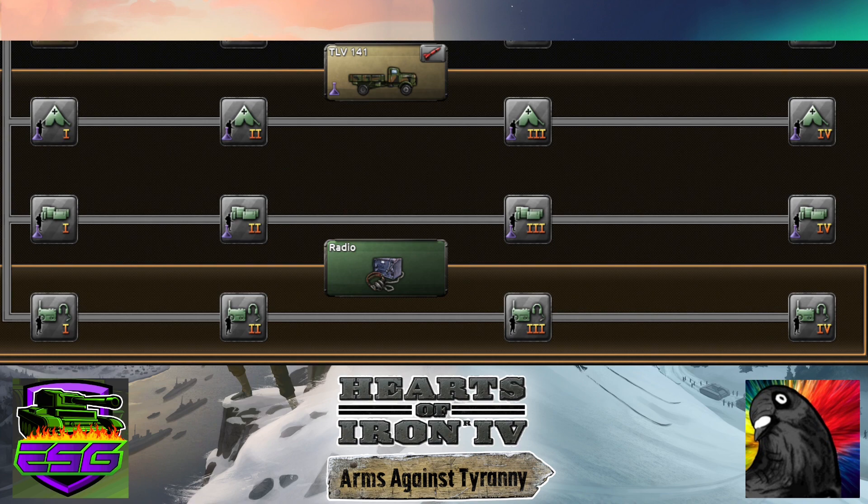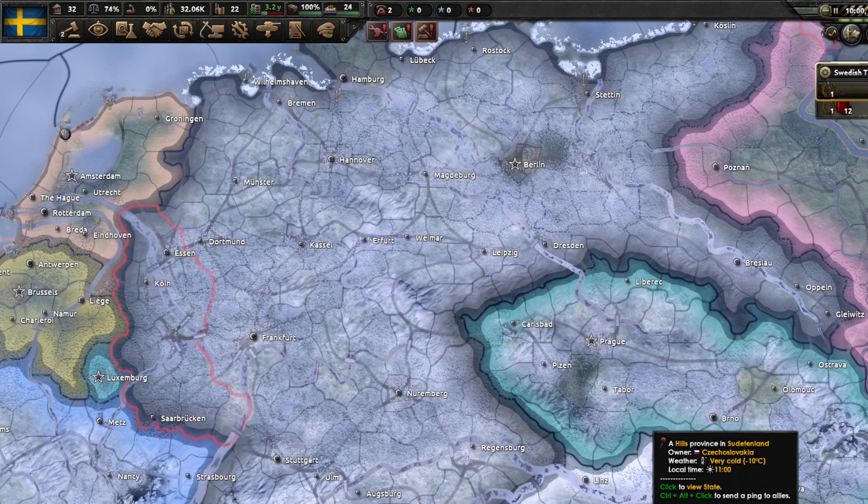Another change: to get certain support companies you now need to research the second level of trucks. There are now two truck tiers — an early truck and the regular truck. You always needed trucks to get field hospitals, but some countries don't start with the upgraded motorized. Sweden doesn't start with the upgraded truck, so you'll have to research it to get logistics companies for your tanks — one more thing on the research path to mechanized.